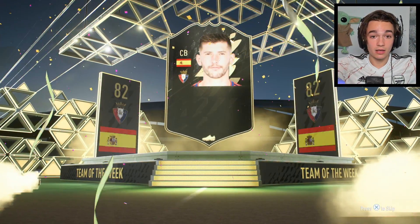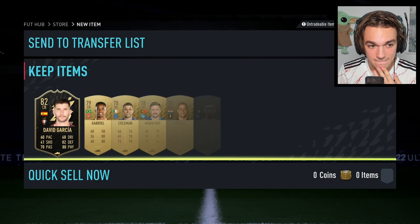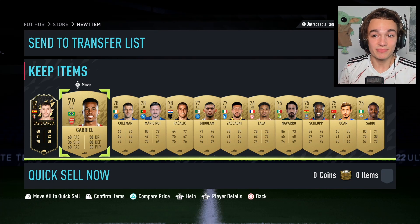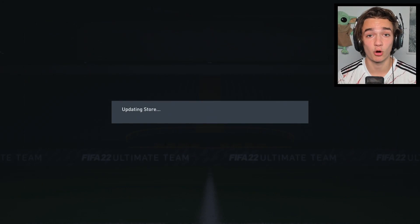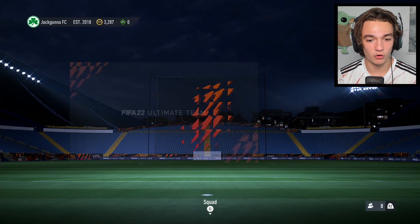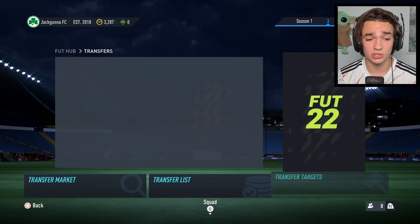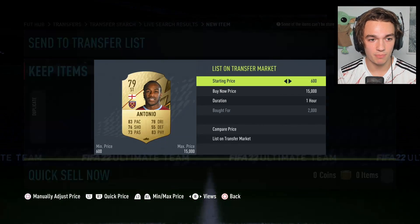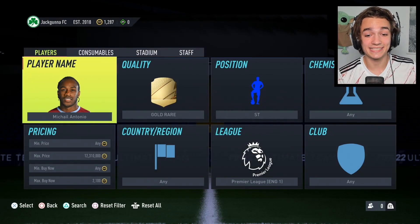Here we go, our gold players pack — can we get an inform? That is huge! And we also get Gabrielle — let's go! We need Gabrielle in our defense right now. The inform is untradeable, which isn't quite as hype, but it's still great to get our first inform of the series. Antonio sold off already so I'll try to snipe another one for profit — listing him at 2.7k for another 700 coin profit.